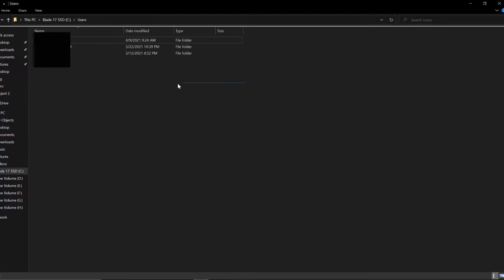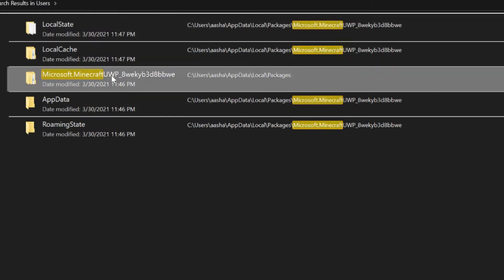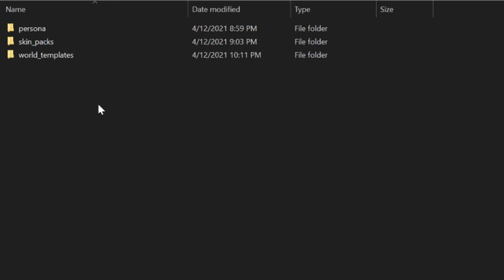Now open your folder. Go to your local C drive. Open Users, then search here: 'Microsoft Minecraft' — let me check the spelling — then press enter, just write this and the folder will come up. You have to click this. After you open it, you'll see Minecraft UBT. You have to click Local State, then go to Premium Cache and World Templates. This is your Minecraft world — click on it and find which one is yours.